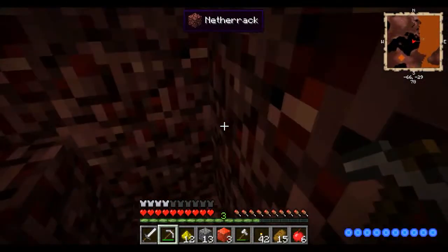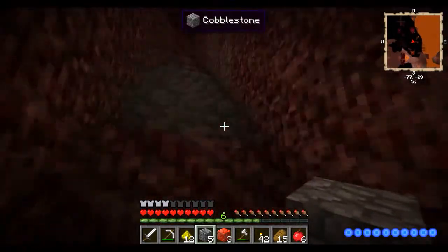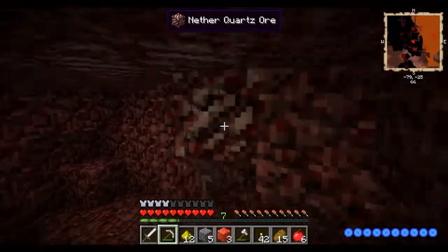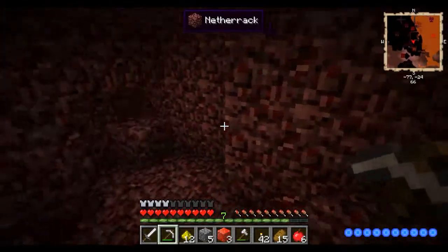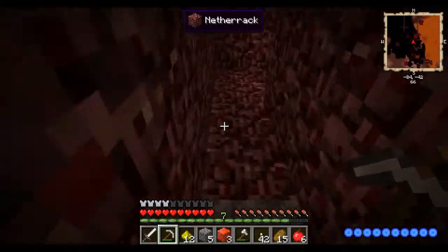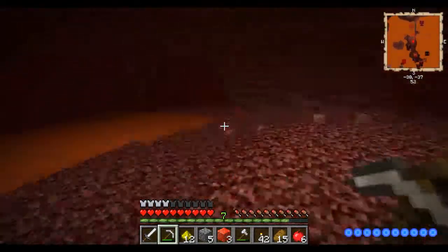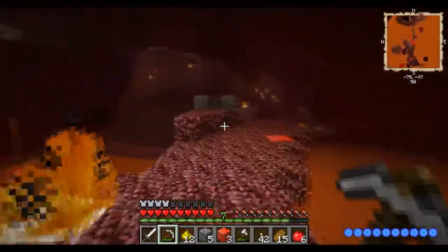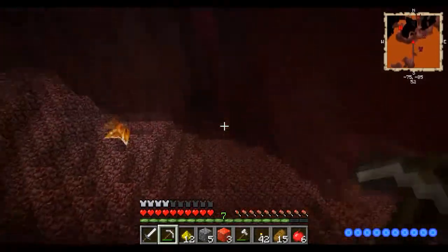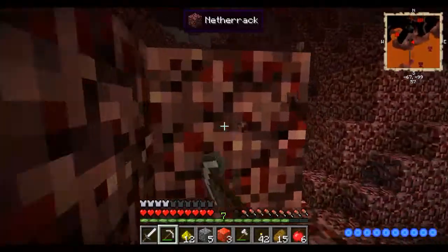I'm just gonna mine until I'm at the bottom — I'll be right back guys. Okay guys I'm back. I made it down and went to go get some cobblestone. The place I spawned was a really really bad place. Oh my gosh — like you don't know how bad this place is. I have full iron armor and that does nothing. I had to mine and make a stairway all the way down this stairway right here. You can see the hell spiders over there.